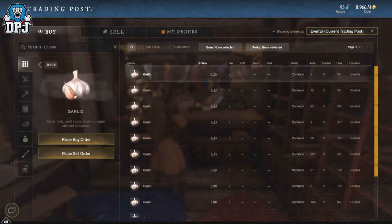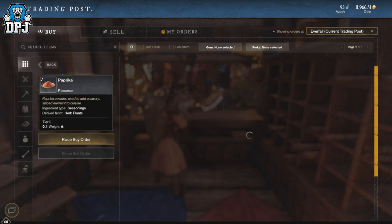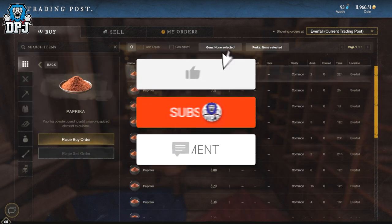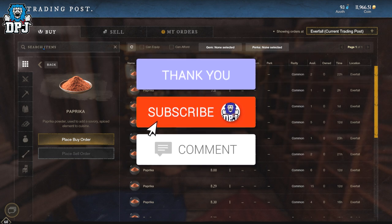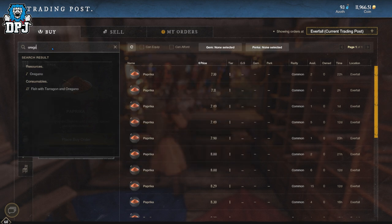Some items take much longer to farm and craft, like Starmetal ingots or Orichalcum gear, or they could require you to be a certain level. Most of my guides are going to avoid all of that. Anyway, how's it going guys — my name is DPJ, and if you enjoyed the video, leaving a like really helps out, and if you want to see more, be sure to subscribe.